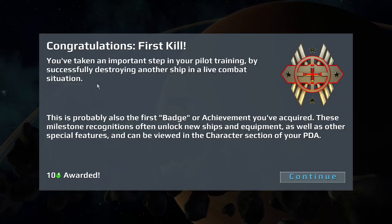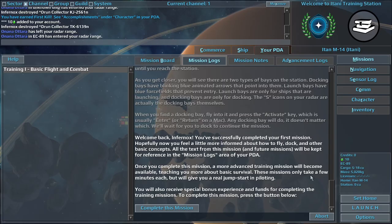Welcome back, Infernox. You've successfully completed your first mission. Hopefully now you feel a little more informed about how to fly, dock, and other basic concepts. All the texts from this mission, and future missions, will be kept for reference in the mission logs area of your PDA. Once you complete this mission, a more advanced training mission will become available, teaching you more about basic survival. These missions only take a few minutes each, but will give you a real jump start in piloting. You will also receive special bonus experience and funds for completing the training missions.